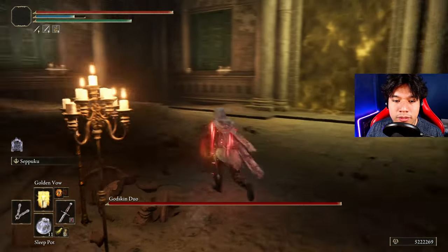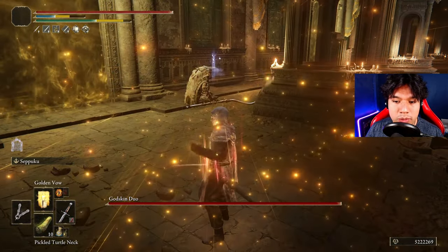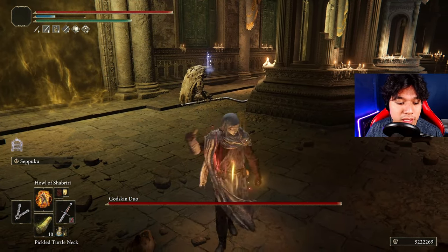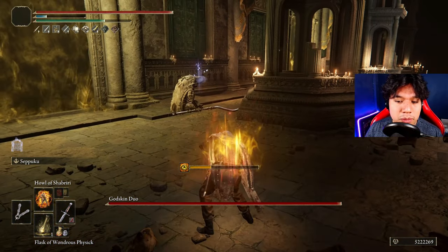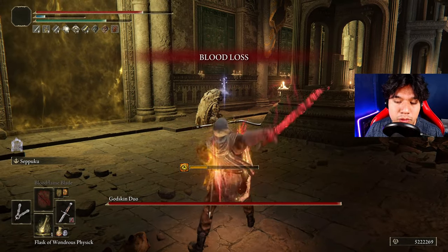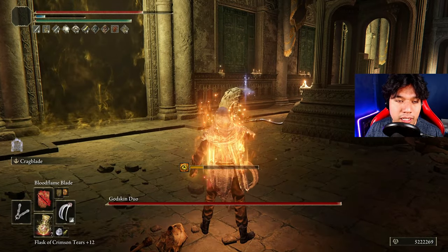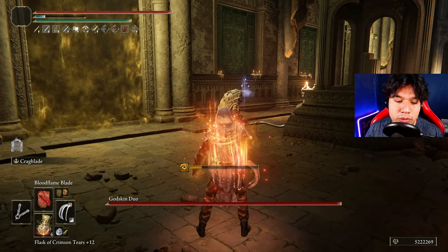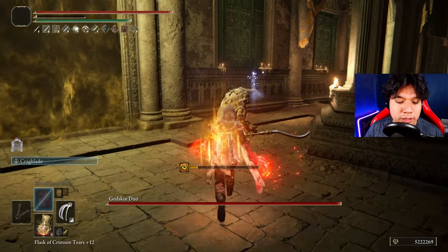Okay, we are ready to go. First of all, we are going to use Golden Vow. Then our Pickled Turtle Neck if we want, then Howl of Shabriri. And then if you want — this is completely optional — you can use Seppuku at the start of the fight. If you don't want to, then skip it. Then use your Physick and heal if you used Seppuku. Use Bloodflame Blade to buff your weapon and you are ready to go.